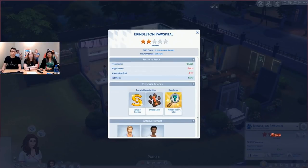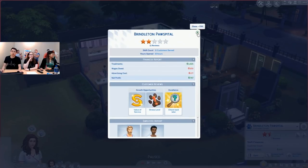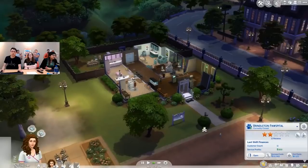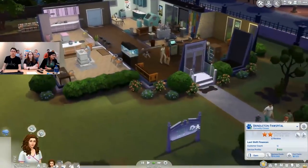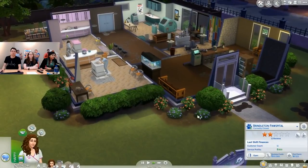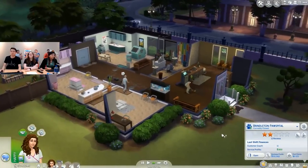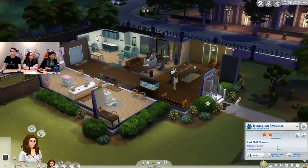In order to close the vet clinic, it's pretty simple — just like any other business. You can go ahead and close it. This thing will pop up and tell you how you did that day. I owe $100 in wages, paid some advertising, but I made a pretty good amount of money. Khalil actually leveled up his vet skill — that means next time he comes back he'll be even better. We started the day off at one star and ended up at two. When you close off the vet clinic, everybody will leave because we're closed for business now. It's called the Brindleton Pawspital.